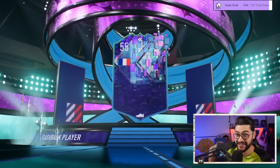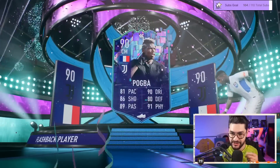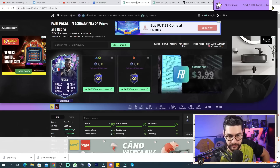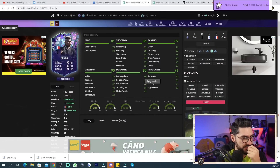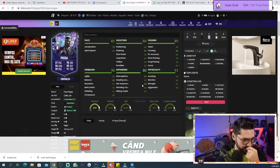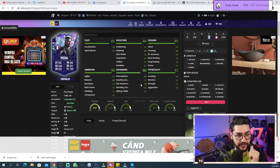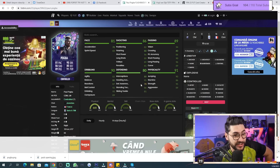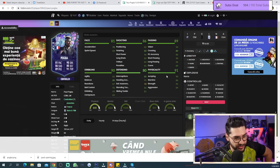Let's check out his stats on Futbin. He's 90 rated: 81 pace, 90 dribbling, 86 shooting, 90 defending, 91 physicality. No chemistry style on him first. There's a small issue with defending awareness — that's basically man-marking in defense — which is more important for a center back than a CDM. The physicality looks superb: 95 strength, good stamina, aggression 89, jumping 90.